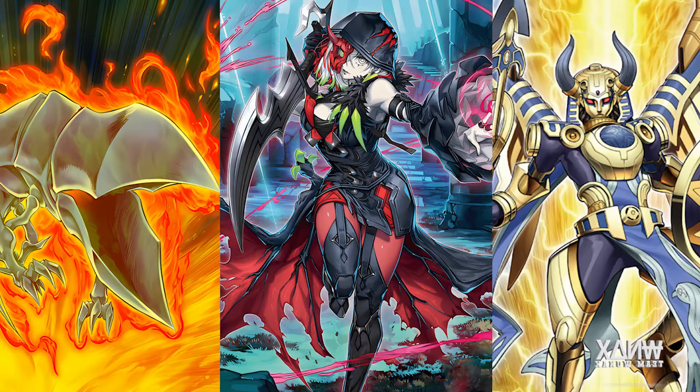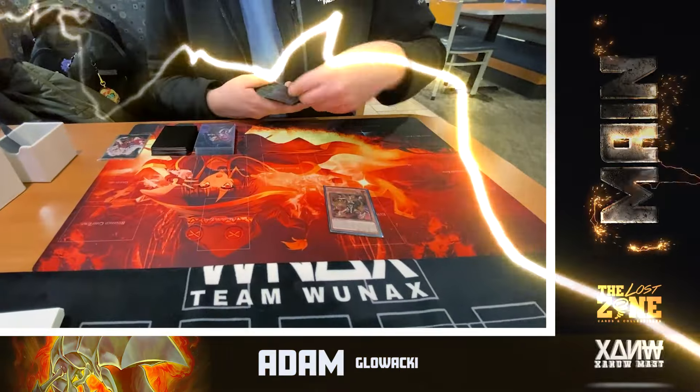The deck that I was piloting today is called Volcanic Horus Snake Eye — a trifecta of archetypes. Let's take a look through the main deck and I'll explain how the deck functions. We're going to start with the main engine, which is Volcanic.